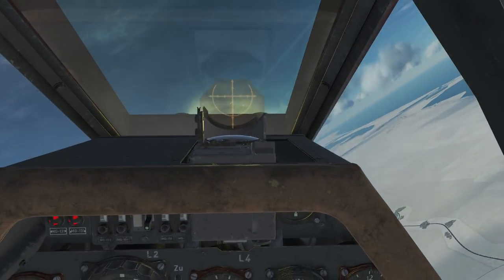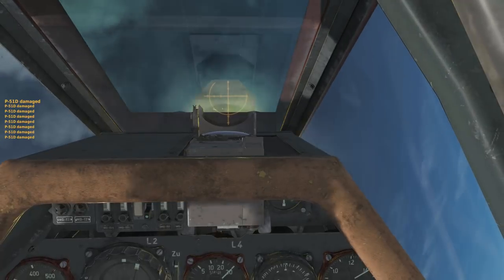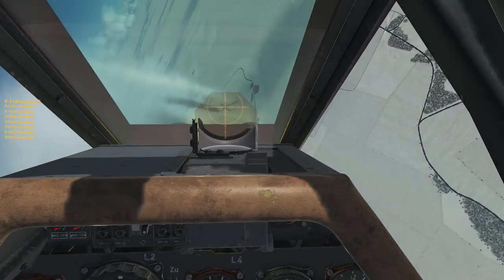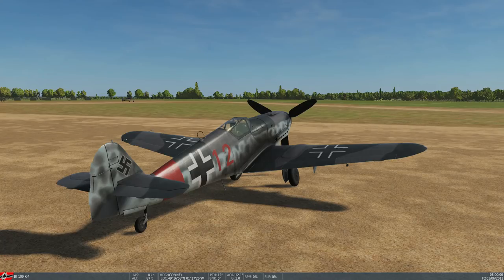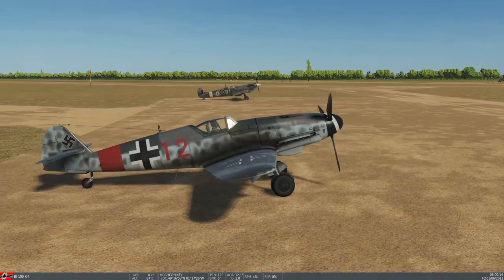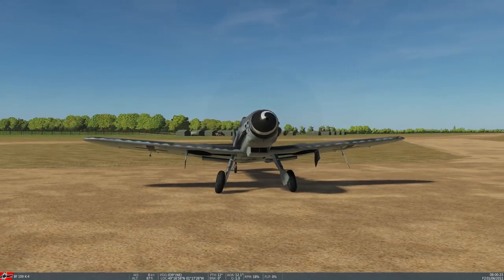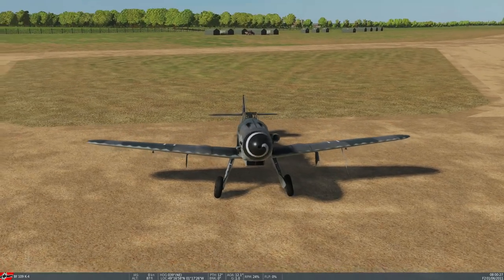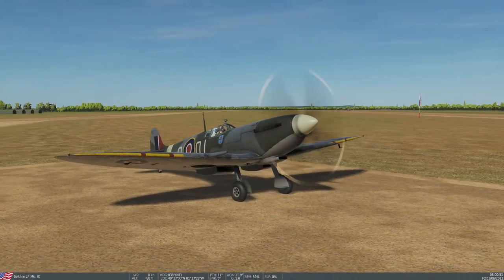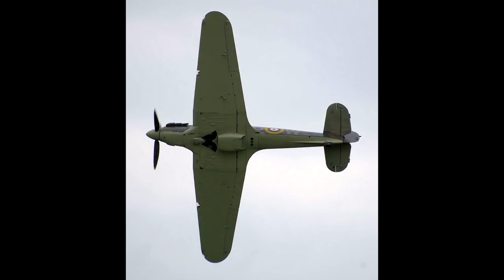We're going to get into the different design concepts between the two aircraft, but they are contemporaries, and you have to put them in context. If we look at mid to late 1930s fighter design across various countries, representatives include the Spitfire, the Hurricane, the P-40, the P-51, and the BF-109. If you look at these, they all have a kind of similar shape and form, and they have inline engines.